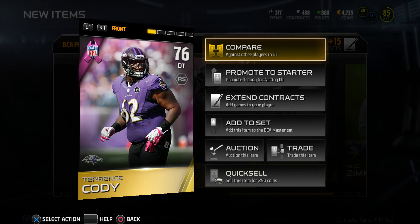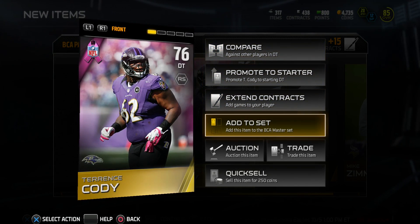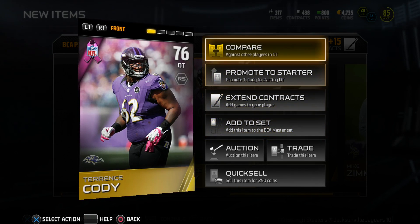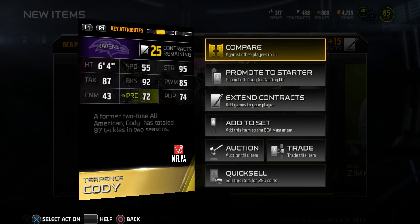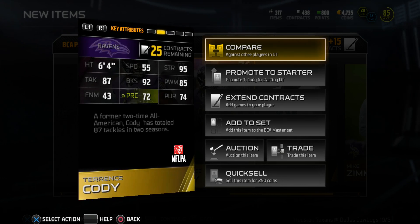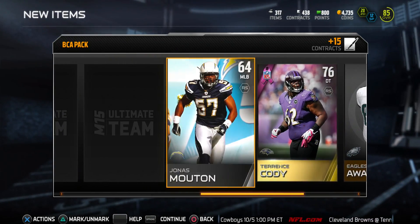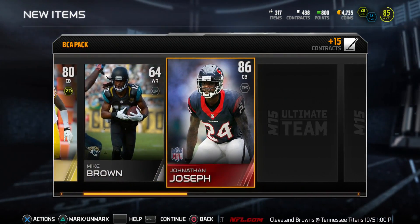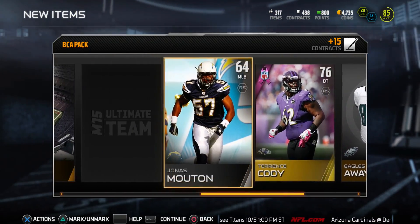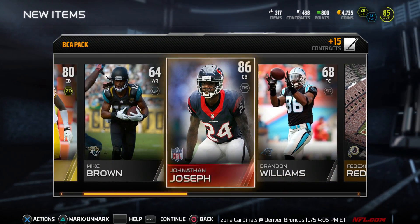So we've got David Emerson, Jonathan Joseph, and our BCA card is Terrence Cody. I was scared for a second when I saw pink pop out - I thought it was another elite. There's also a BCA master set I'll show after the pack opening. Flipping Cody's stats: 55 speed, 95 strength, 87 tackling, 92 block shed, 85 power move - finesse move is only 43 but he's a gold card. I'm lost for words - it's been a while since I pulled an elite. I'm pumped!